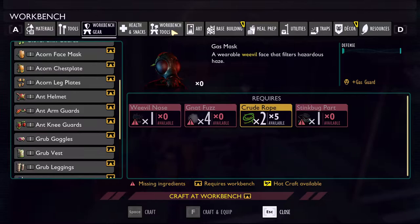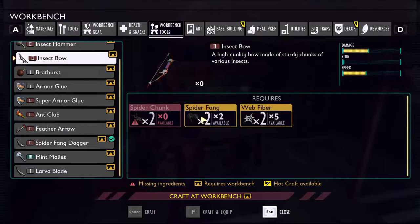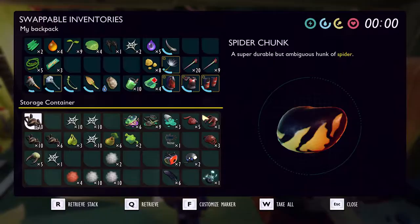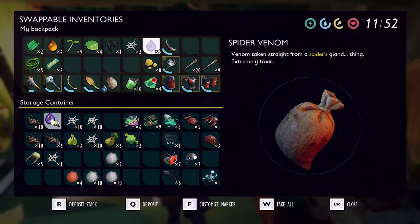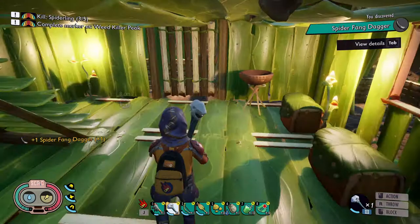Let's craft up the spider fang dagger. I analyzed the drop and also unlocked the insect bow, which is what I want — but I need two spider fangs for that, and once I make the dagger I'll only have one, so I need to kill more spiders. Let's go ahead and do the spider dagger — we got it! Let's store the rest of this stuff away.